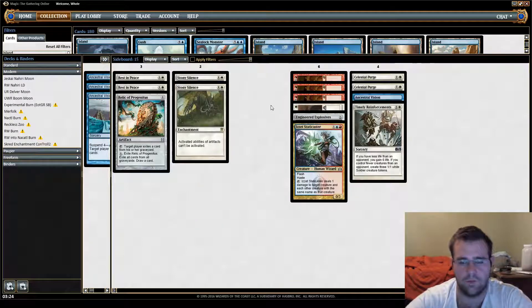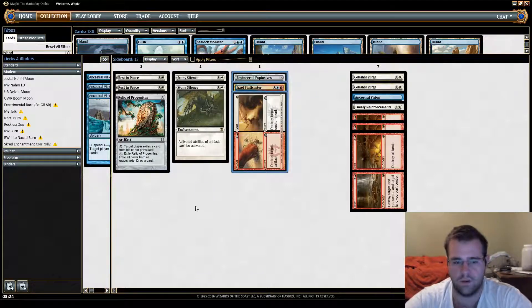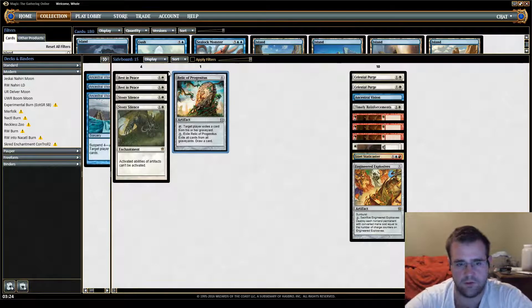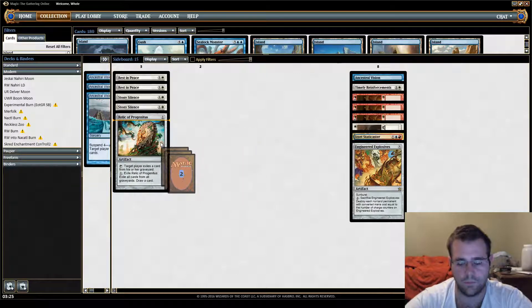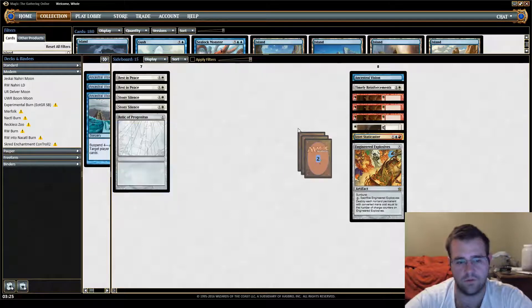We have two Stony Silence — same thing, we have a lot of other tools for Affinity, and even main deck we have a lot of removal. Blue-White-Red has traditionally had good Affinity matchups. Why are we playing a Relic instead of just three Rest in Peace — why the split? Relic is a really good card to bring in against Grixis, Jund, and other Snapcaster decks. But I'm only playing one because it does hurt us if we have to pop it, and it's not necessarily a card you want to draw multiples of. Celestial Purge is specifically for Liliana — that's the main reason. Liliana is kind of a problem for us, and Purge is just a clean answer. I don't like relying on Negates or Mana Leaks for Liliana because sometimes they could just sneak under it. And it's also randomly decent against Dredge — you can exile Amalgams and Bloodghast, although that's not really the game plan.